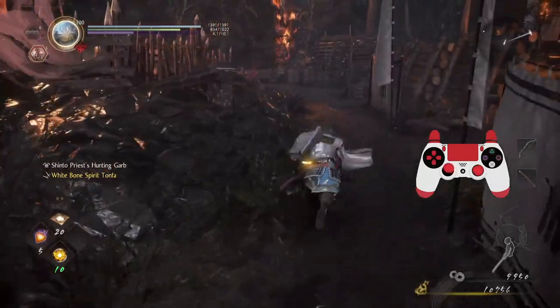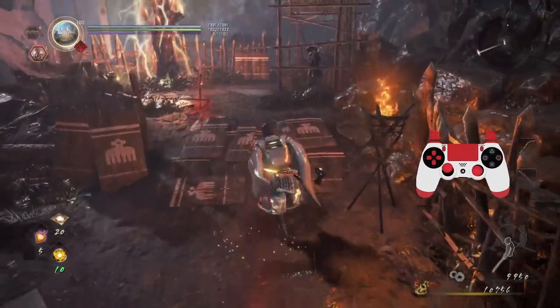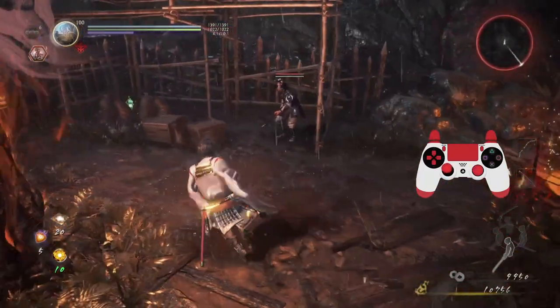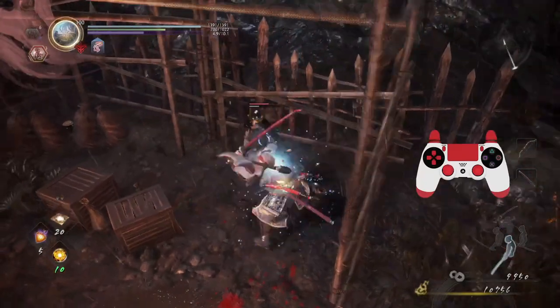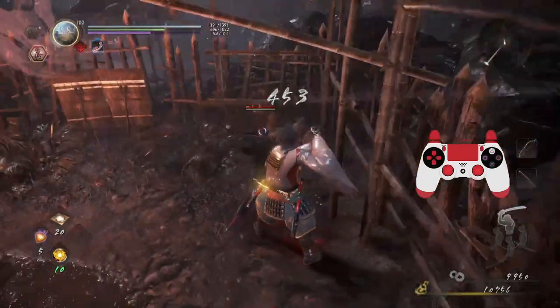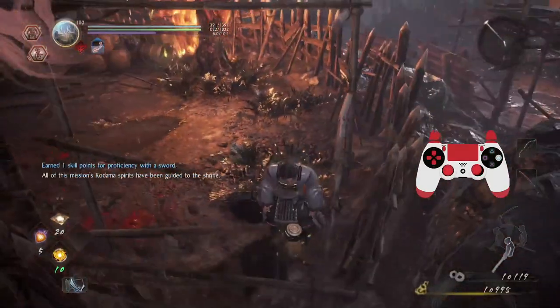There's a Kodama — let's go get that Kodama. Unnatural death — I'm guessing that's the warrior. We got the proficiency and we got the Kodama! Looks like this is safe from lightning, so I'll go spend my point.